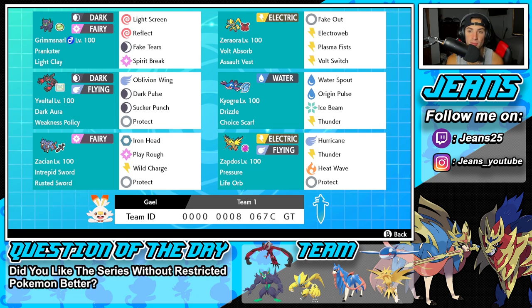The second Pokémon is Zeraora, a nice mythical. Zeraora is a great lead and great at controlling speed since it learns Electro Web and is super fast. It's got Volt Absorb as its ability alongside the Assault Vest as its item. The four moves it's running are Fake Out, Electro Web, Plasma Fists, and Volt Switch to pivot out.